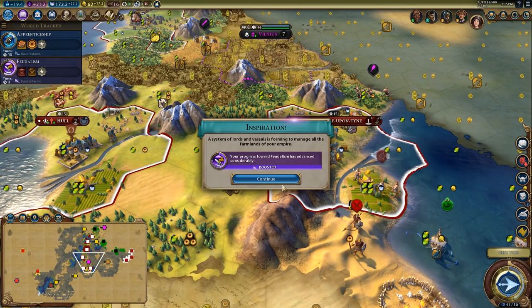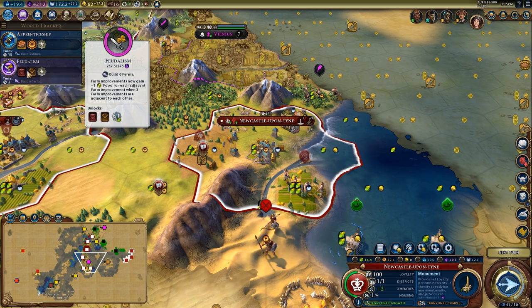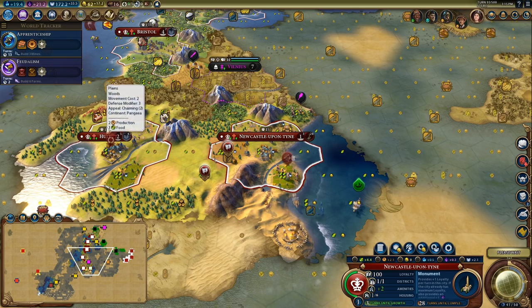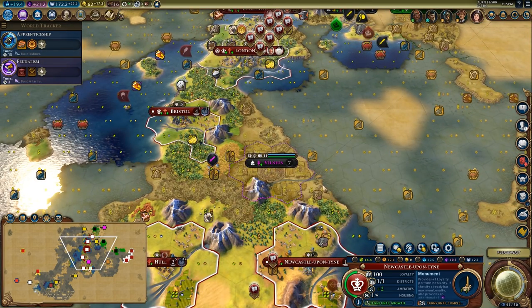I'm going to temporarily put a farm here — that'll get me the Feudalism boost. Since we are going for Feudalism, that'll give me the extra two build actions on those builders. Probably should have waited on the Manchester stuff but yeah, what are you going to do.